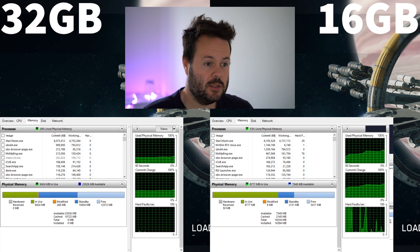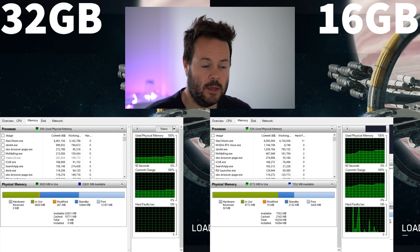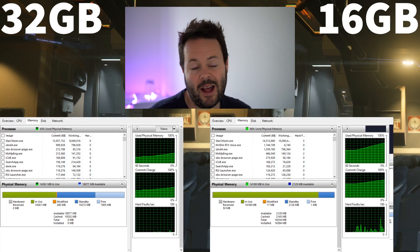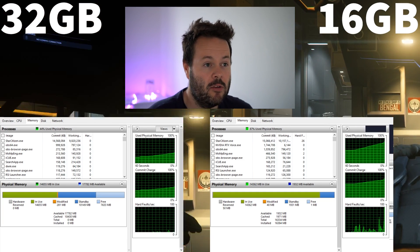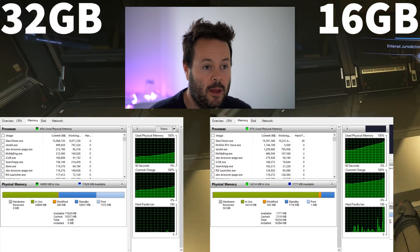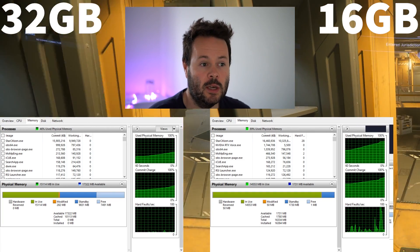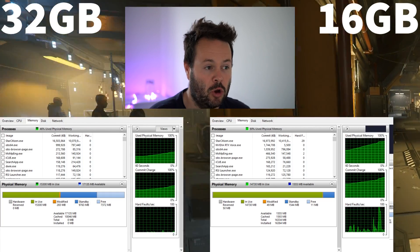Normally when you have discussions around 32 gigs versus 16, lots of people will say it's definitely better on the 32 gig system, it's smoother. Some people even say there's an FPS gain, and I'm not actually interested in that today. I don't really think it's possible to compare FPS in a particularly scientific or fair way on the servers in Star Citizen, so we're just not going to bother with that.